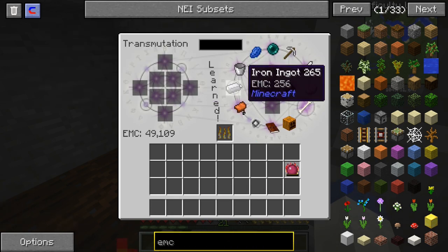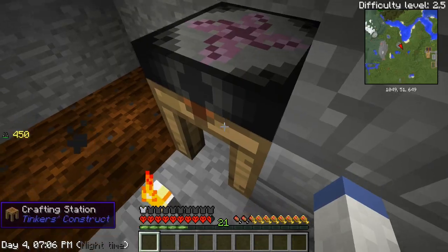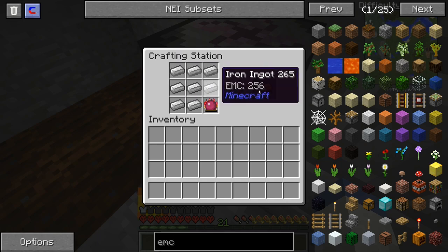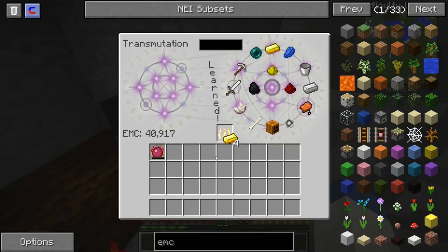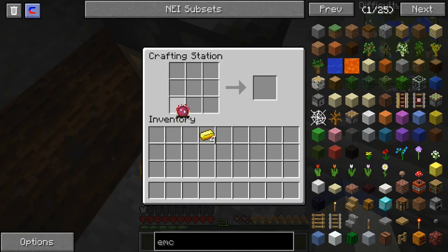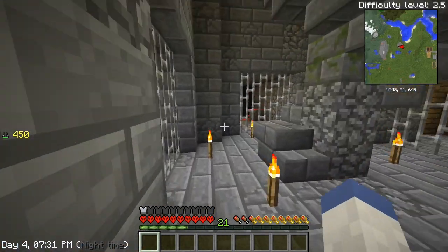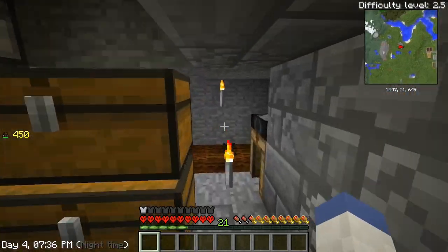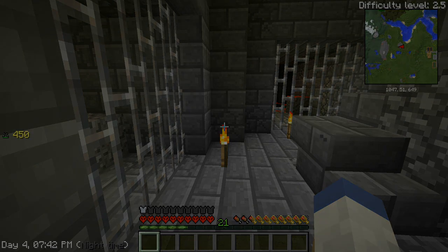I'm gonna take that out — pretty sure I need seven pieces. So we'll go here, let me do that. There we go. One piece of gold — one, two, three, four. There we go, all right, fantastic! I think that's gonna do it for this episode of Mad Pack 2 guys. We are on our way to making a base very soon. If you guys enjoyed, make sure you hit that like button — otherwise I hope you all have a great day.